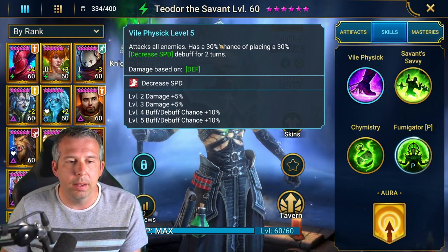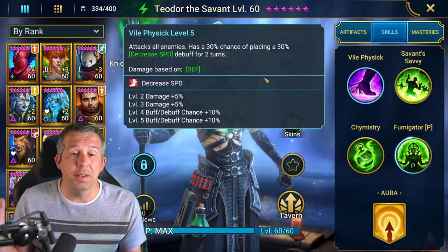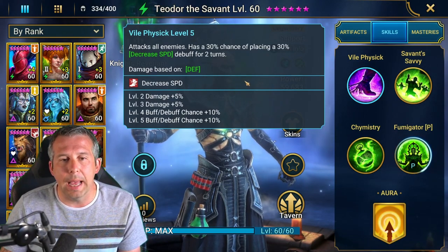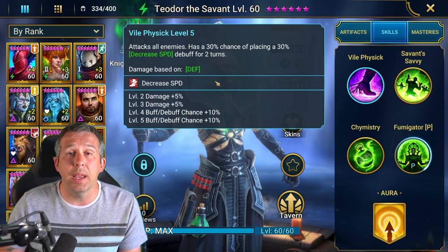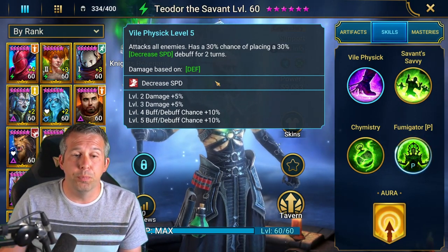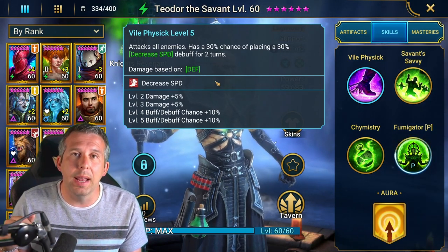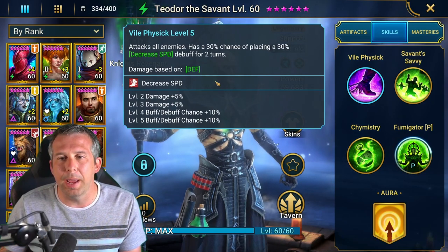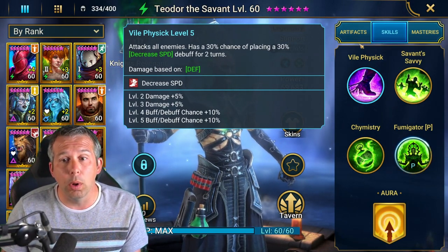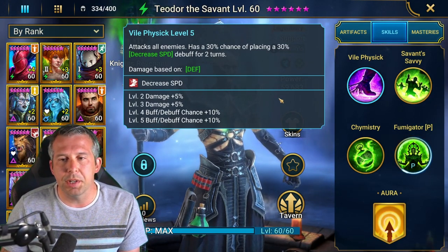The A1 has a 50% chance to land an AOE decreased speed. It's the only ability that physically hits, so you're not going to be building for crazy damage. You're better off building him in a control set or a utility set. Stats over sets with this guy — sets are really not that important. You'll want accuracy to land his decreased speed. His damage is based on defense but we're not building him for loads of damage anyway.